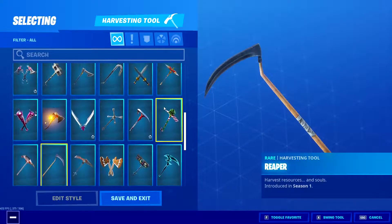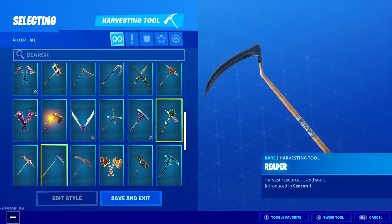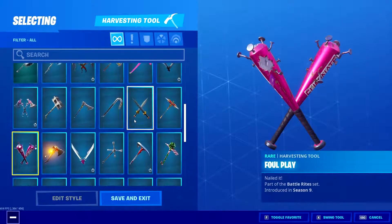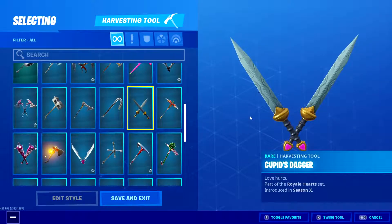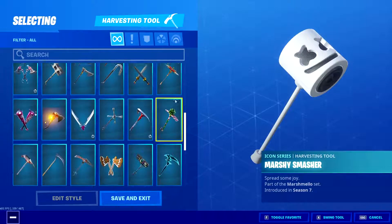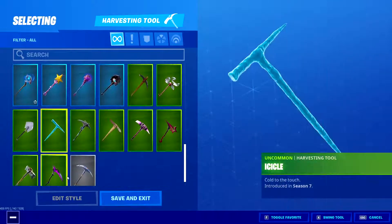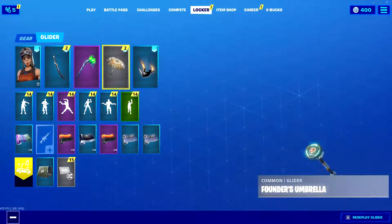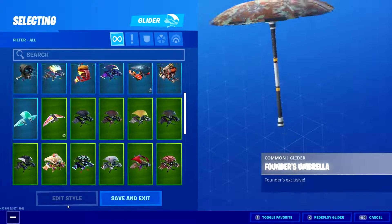We have the Shortsword Slicers, Scythe — I can't tell if it's OG or not, but I'd assume so because of the OG Gold Trooper and Renegade Raider on the account. Peppermint Pick, Highlight, Strikers, Foul Play, Cupid Zapper — these pickaxes are actually really cool, I wish I had them on my account. That's about it for pickaxes.